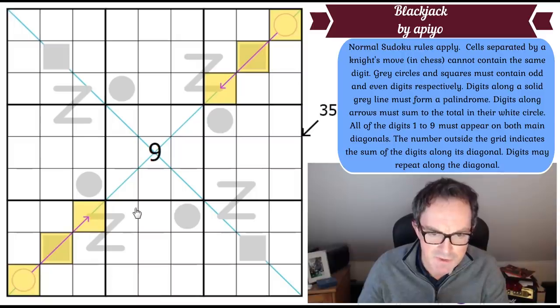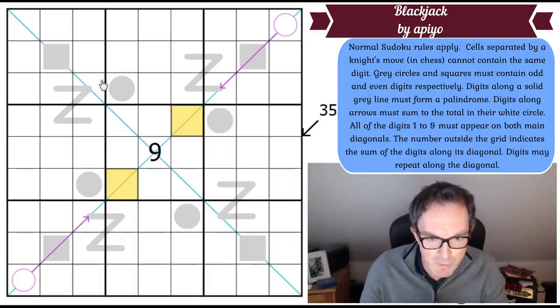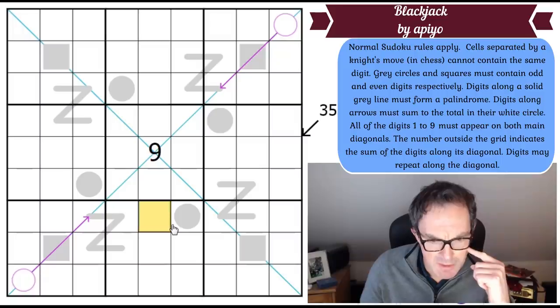The whole diagonal contains digits one to nine, so it adds up to 45. If the yellows are even, the remaining cells must add up to an odd number — nine is odd — which means those two add up to an even number, meaning they're either both odd or both even. That seems useless. Parity is preserved in boxes three and seven, so I don't think this is how you break into this puzzle.